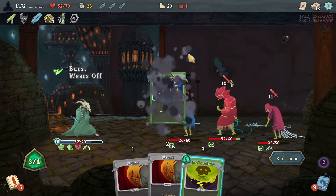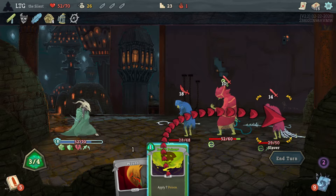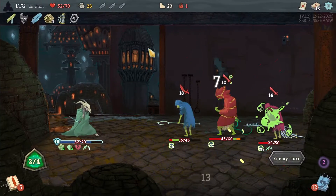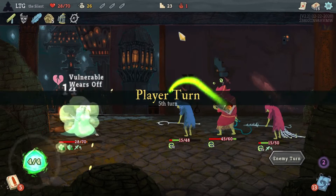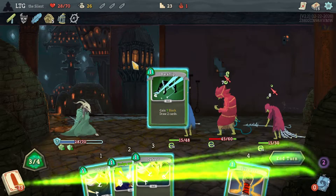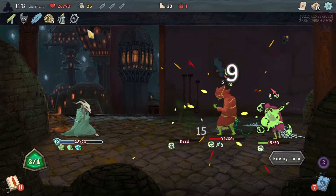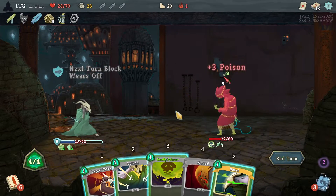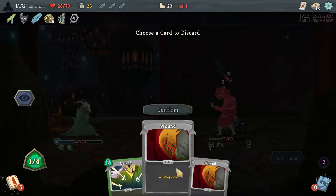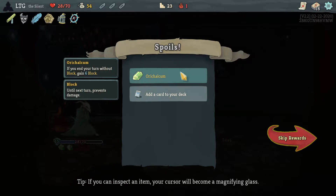Those wounds. This should make it so that these two both die at the end of next turn. This guy and this guy both die - yes. And of course I have tons of defense. He's dead. Stone calendar was close - not super helpful. Ironclad that's amazing, Silent not so good. More dodge and roll.